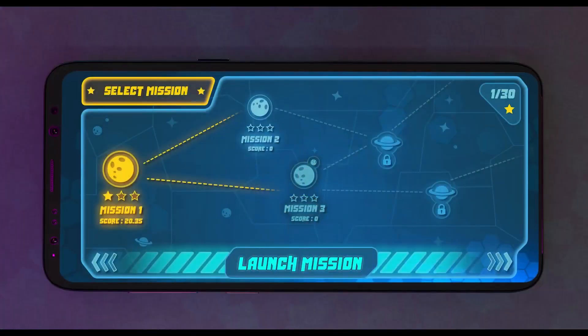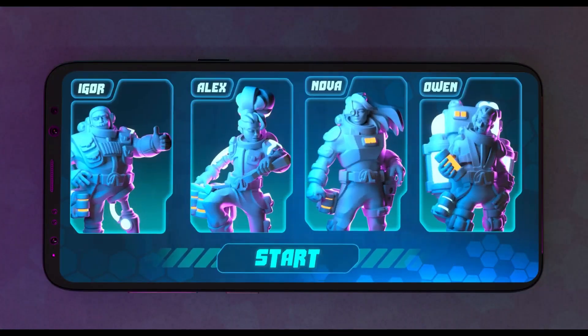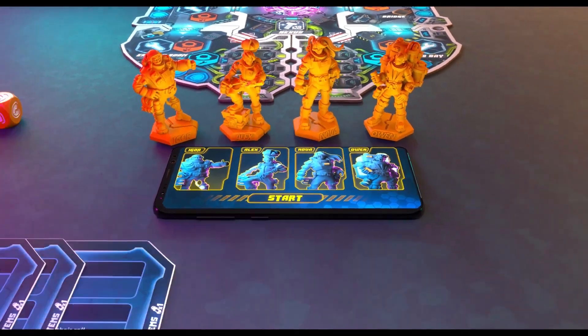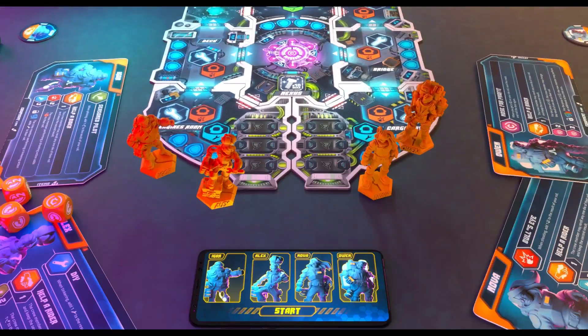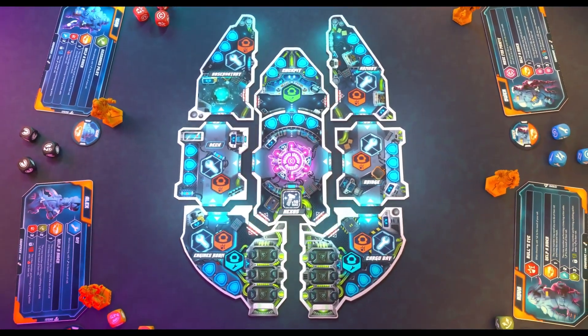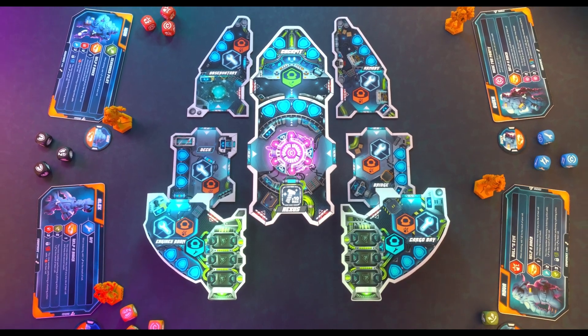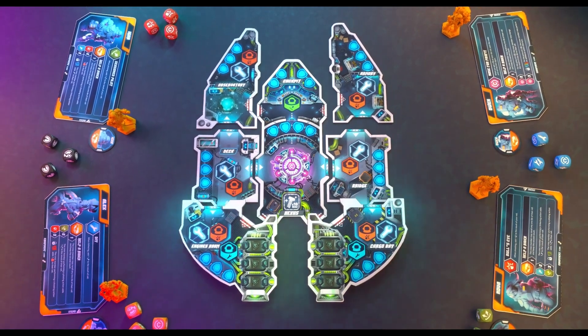To play, start by selecting your mission. Choose the crew members you play as. Ready. And bring your character card. Now, the mission can begin. The Spark is composed of eight rooms. But be careful — if the cockpit, the nexus, or the two rooms containing the thrusters are destroyed, the mission is a failure.